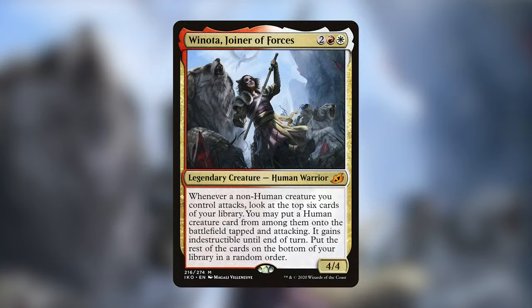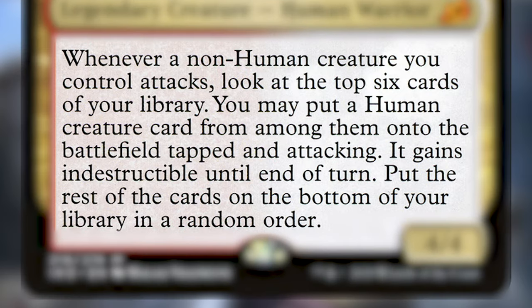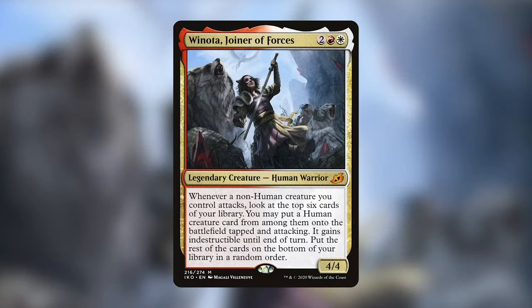Today I have brewed Winota, Joiner of Forces from Ikoria. Winota is a legendary creature — Human Warrior — a 4/4 that costs two, a red, and a white. She reads: whenever a non-human creature you control attacks, look at the top six cards of your library; you may put a Human creature card from among them onto the battlefield tapped and attacking, it gains indestructible until end of turn, then put the rest on the bottom of your library in a random order. My first impression was that she was too unbalanced to be a proper commander — how are you going to find the right balance between humans and non-humans? Additionally, non-humans are usually what you'd want to cheat into play, but Winota doesn't even do that, and she doesn't trigger her own ability.